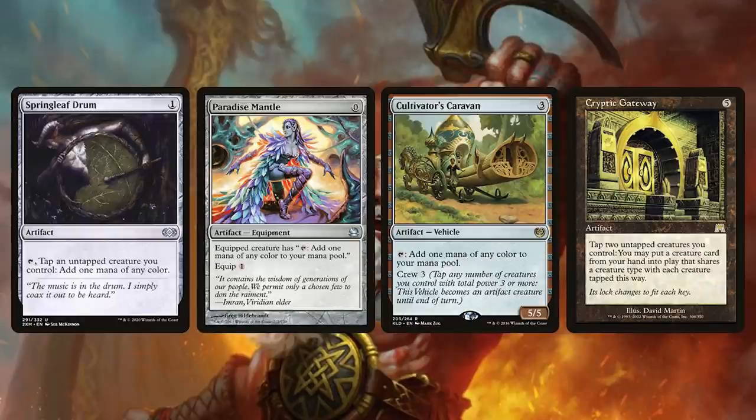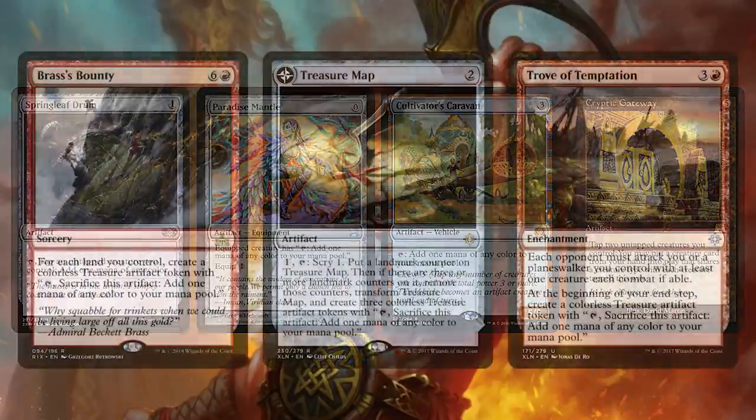We also have Cryptic Gateway, which is a really fun card — it's an artifact you can search up. You can tap two dwarves to put another dwarf in, or if you have something going on, tap two dragons to put a dragon in. You could even have some changelings and shapeshifters in here so they can work as both dwarves and dragons and synergize with your Cryptic Gateway.